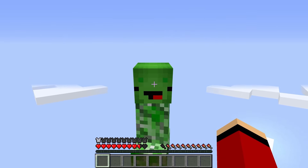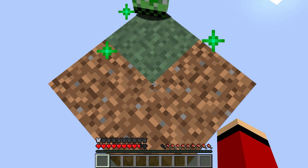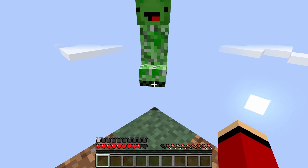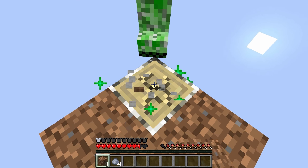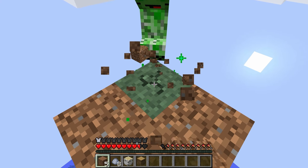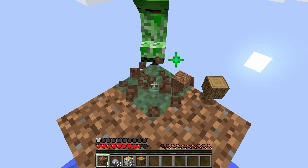Wait a sec — we're on a one-block map. So if we break this block... Awesome! We can get items! Let's all work together and survive on this one-block map. Let's start by gathering supplies and keep breaking this block. We can get wood from this too. We can use this block to get unlimited items and use those to make this a nice island to live on.